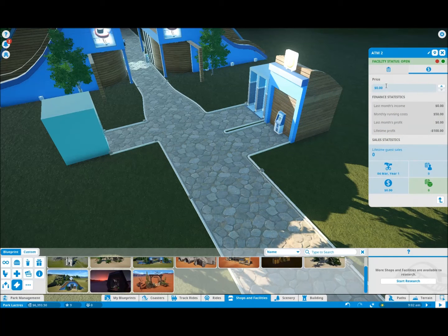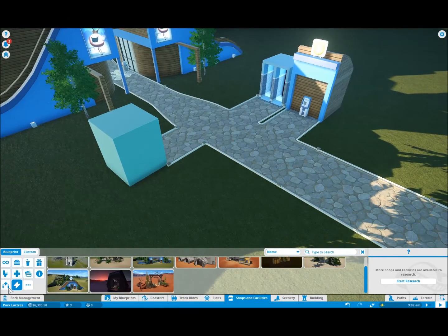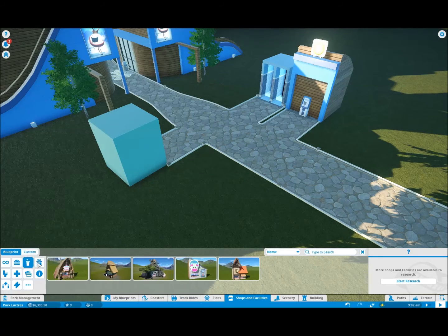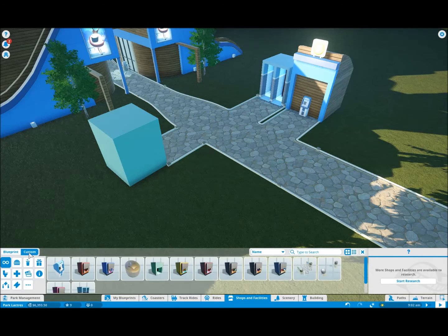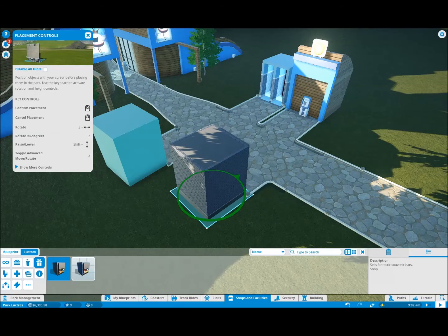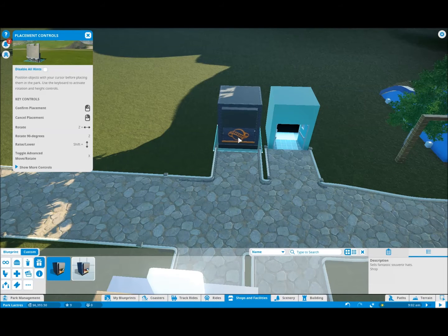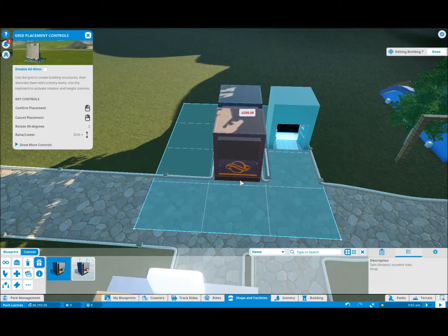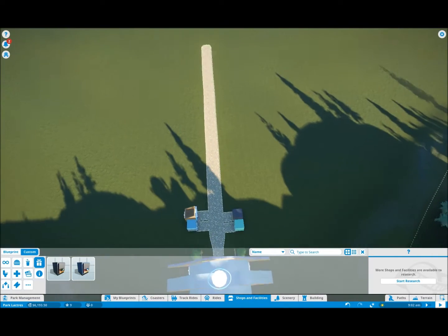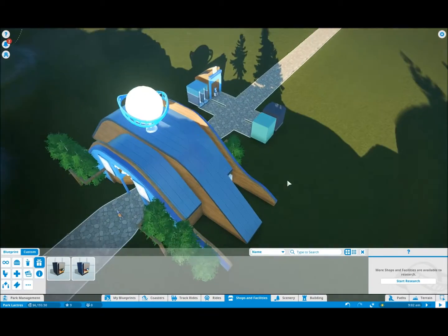So we've got our ATM — that needs some money on it because we can't let people take money out for free. Gift shop — let's make a custom gift shop. We've got hats or balloons. Let's go with hats. Everyone always likes their hats. They always sell better than balloons, because adults like hats and kids like hats and teenagers like hats — it's not just one particular group of people.